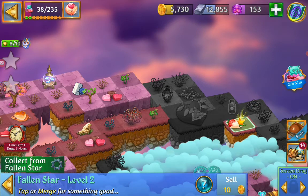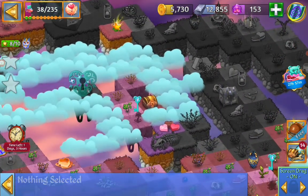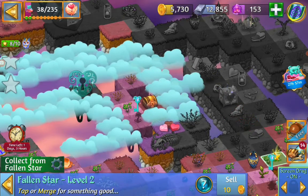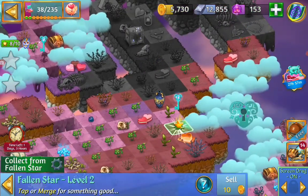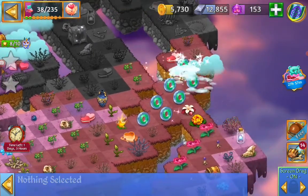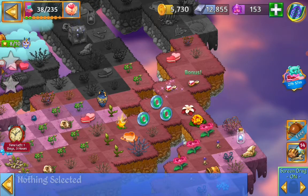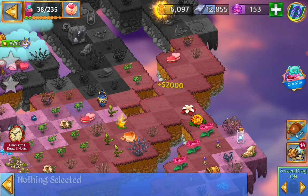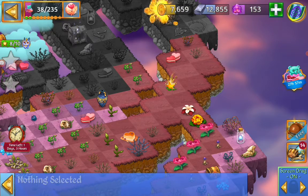We can open up the money vault with the fallen star. That's going to bring it down. Here we got that — open it up. We got some money. We are going to be rich. Merge those, merge that, and collect. We also got 3 level 7 of the red rose. They will come in handy.